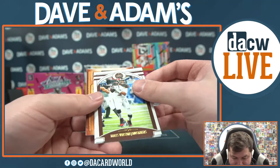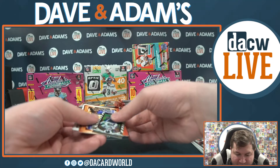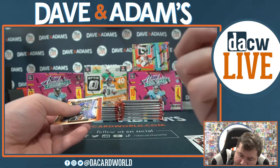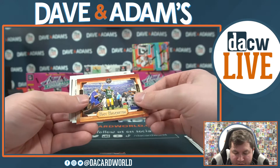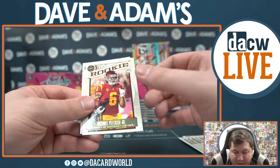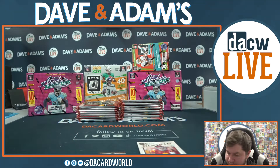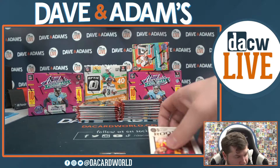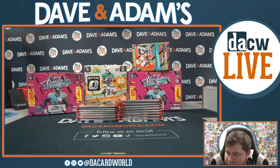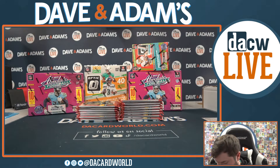Starting off here with Jameis Fournette, Raheem Mostert — right off the bat we have a little numbered card. That's going to be Aaron Donald out of 100 — nice low number Aaron Donald. Fan Favorites Rogers, Legends Terrell Davis. We got Michael Pittman Jr. for the Colts and Nate Stanley rookie. Aaron Donald 56 out of 100.